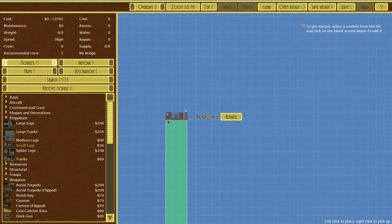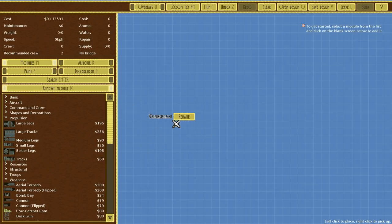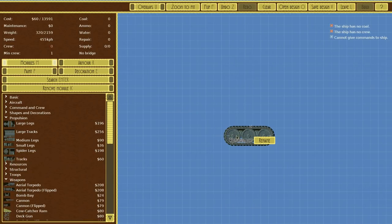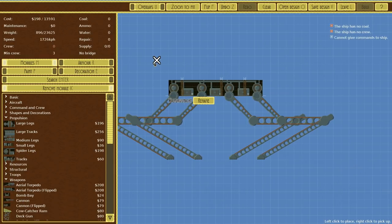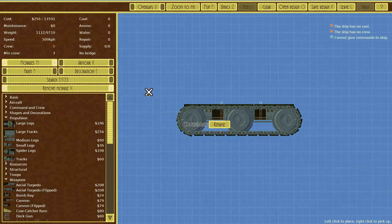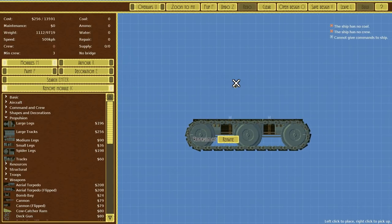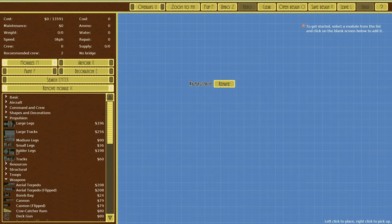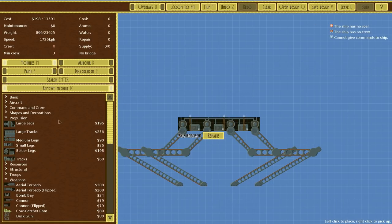Before we do that, let's have a quick look-see at how much each of these can carry. The little baby legs can carry 675. The regular tracks — the small tracks — can carry 2,000. And then our spider legs, which we have just researched: 23,000. Now we do have the large tracks available, and only 9,000. The spider legs seem to be the highest carry capacity of any of these propulsions. I am somewhat surprised by that.